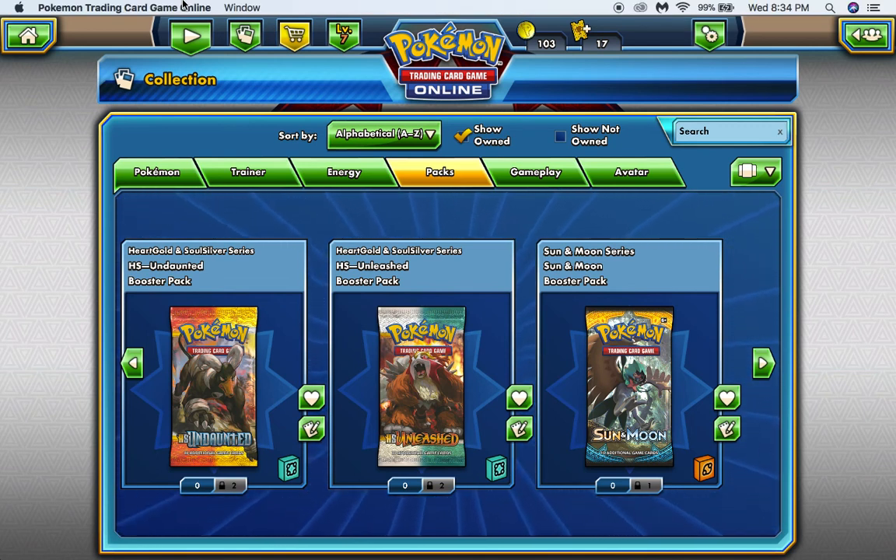Hello everybody and welcome to a Wednesday Nights with Amanda — here we are again, fallen beast 91. It's time for some Pokemon TCG Online. I went into the shop and bought Heart Gold and Soul Silver series. I've never opened these packs. I purchased two Undaunted and two Unleashed, and then I have a random Sun and Moon booster pack in here.